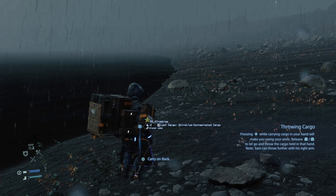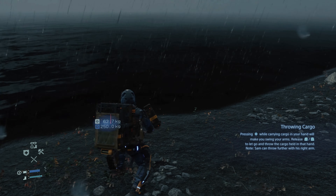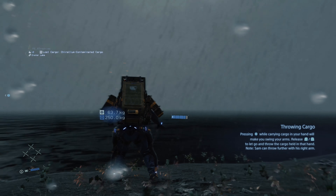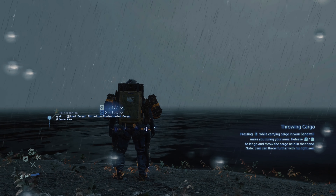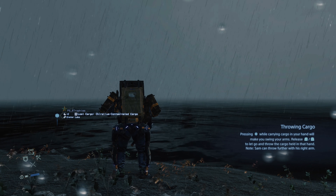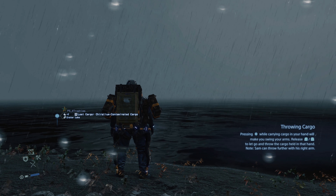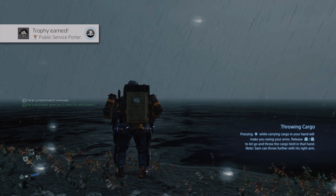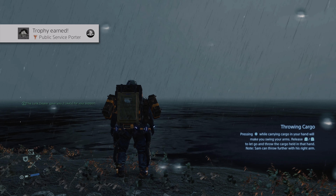To throw it, keep holding the L2 or R2 button, then do a melee with the square button, and during your swing let go of L2 or R2 and you will throw the cargo — hopefully in the direction of the lake. If it lands in the lake you'll get the Public Service Porter trophy. Thank you guys for watching, make sure you hit that subscribe button, see you soon.